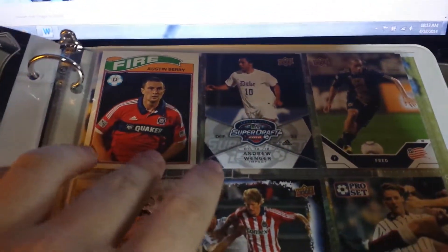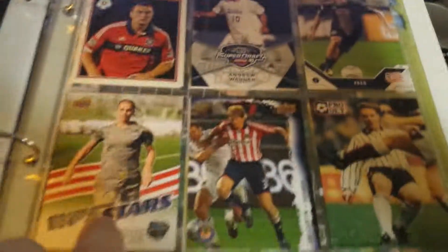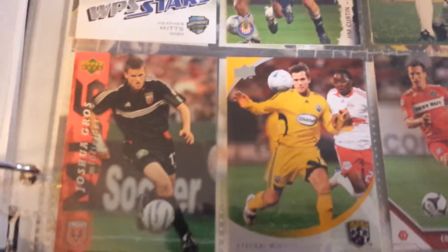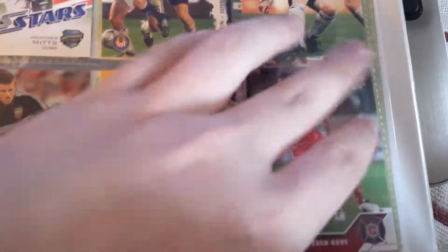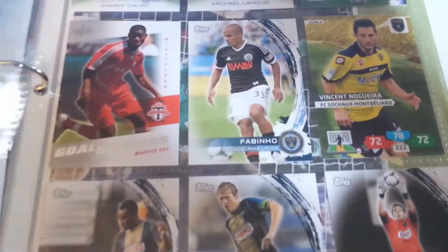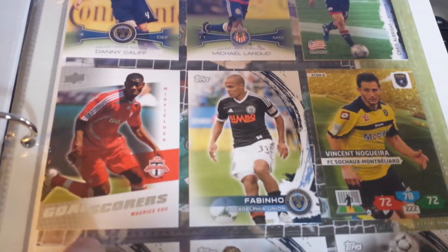And then these are my cards: Andrew Wenger, Austin Berry, Andrew Wenger, Fred, Heather Mitts, Jim Curtin, Tommy Wilson, Josh Gross, Stefan Migliorani, and Corbin Bone. Then you got Dan Califf, Michael LaHue, Chris Albright, Maurice Udu, Fabinho, Vincent Noguera, Moby Akugo, Brian Carroll, and Zach McMath.